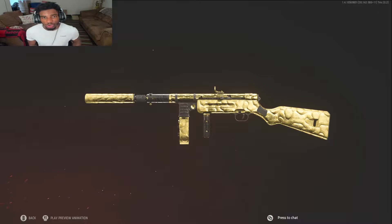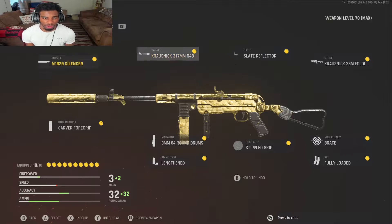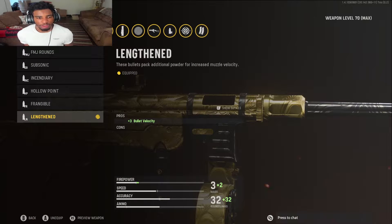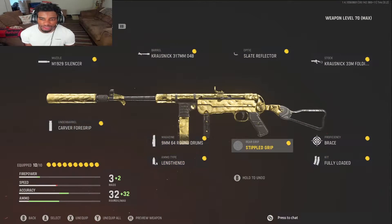Without further ado, let me show y'all probably the best class setup for this gun. I believe this is probably the best MP40 class that you can make. We got the silencer, got probably the best barrel you can get. But to be honest with you, I think it's these specific bullets right here — they give you plus three bullet velocity. I think that is the key to making this gun a lot stronger. You could probably have any other attachments on it, but I think this ammo type right here is probably the best ammo type to have, and that's what makes this gun a lot better than what it actually is.